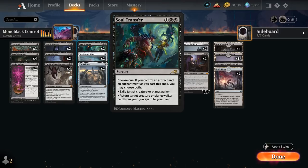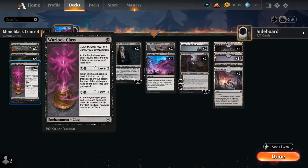If we control both an artifact and an enchantment when we cast Soul Transfer, we can choose both modes, which can be quite powerful. That's also the reason we're playing 2 copies of Warlock Class — as an additional enchantment to enable Soul Transfer, it can be played for just 1 mana, leveled up to provide card selection and put cards into our graveyard, and on level 3 can deal additional damage to complement our planeswalkers and Invoke Despair.